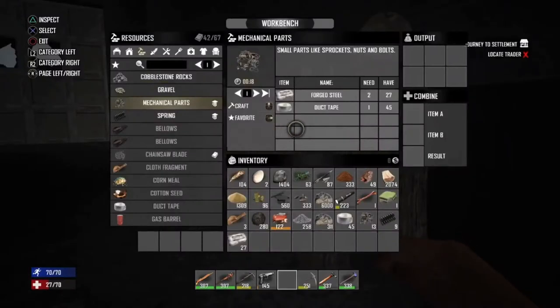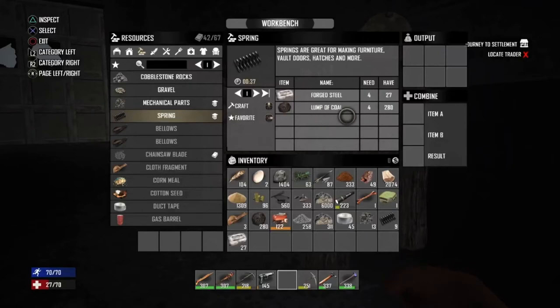To make mechanical parts you need 2 forged steel and 1 duct tape. To make a spring you need 4 forged steel and 4 lumps of coal.